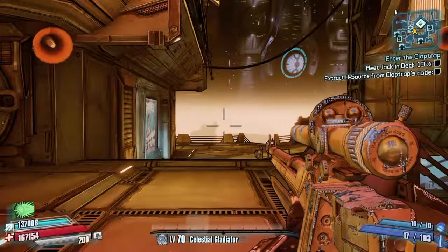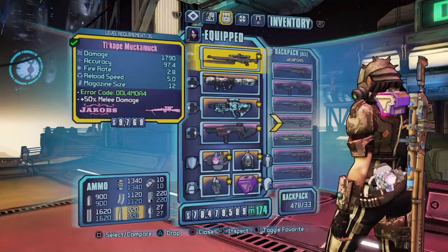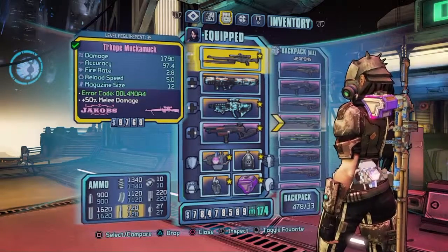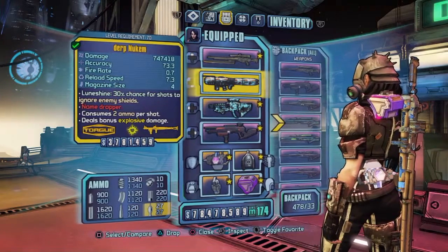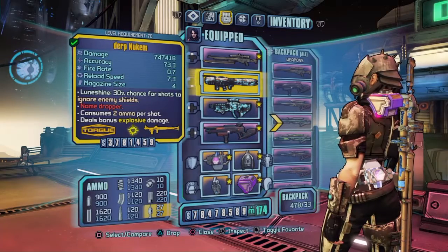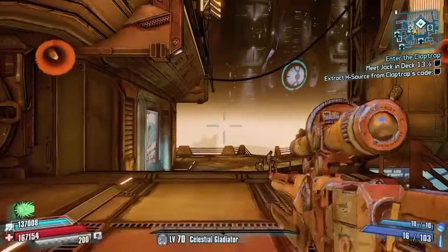Hey, what's up guys, it's DrillFish here and I'm showing you a rapid fire glitch on Borderlands: The Pre-Sequel. For this glitch to work you have to have a Jacobś glitch sniper rifle that has a code 00 L4 at the beginning of it. You also need a weapon to utilize the rapid fire glitch, which I am using — this rocket launcher, the Derp Nukem, which is a pretty darn strong rocket launcher.